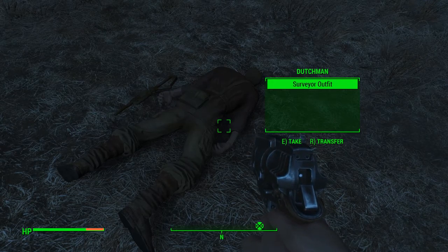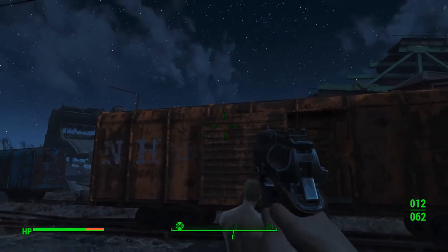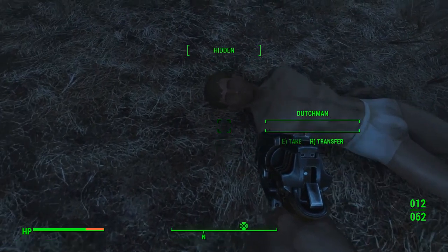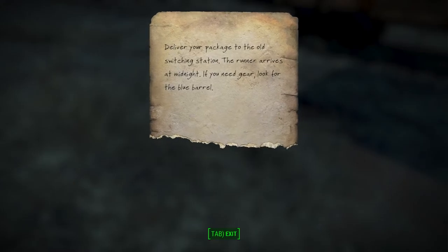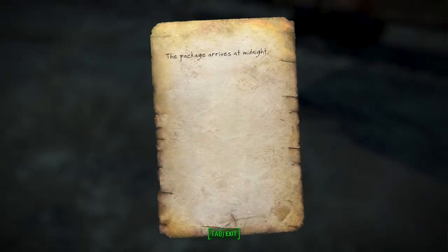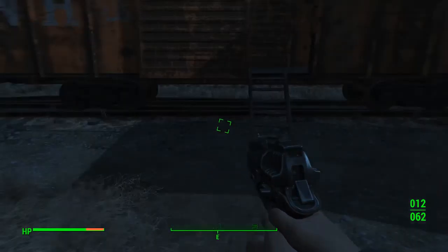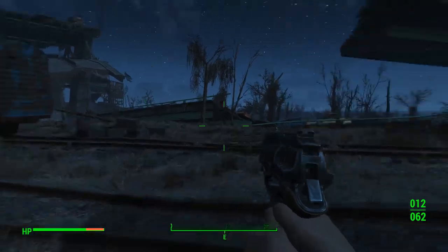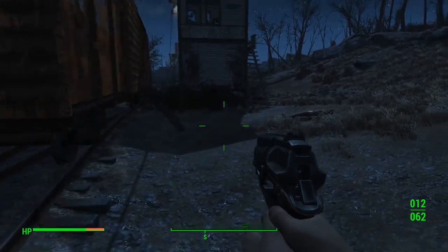Dutchman. I found this guy — he's called Dutchman. I want to see his face. He certainly looks Dutch. Dutchman's instructions say: deliver your package to the old switching station. The runner arrives at midnight. If you need gear, look for the blue barrel. And that was just — the package arrives at midnight. So she was the runner and he was the deliverer. So nothing's going to happen at midnight because they're both dead. Blue barrel — you see a blue barrel around? Is that the blue barrel? Very interesting.